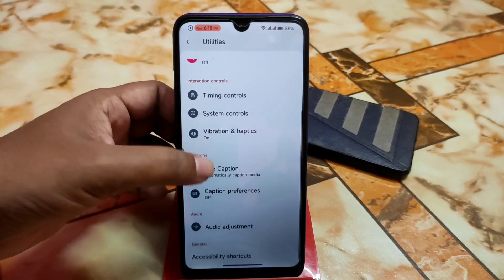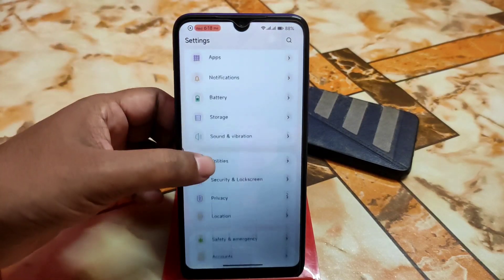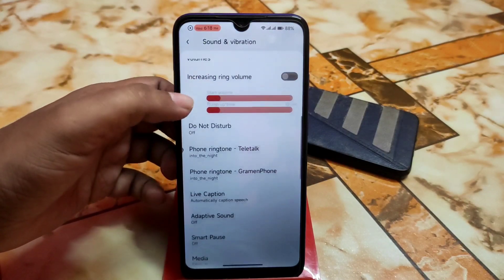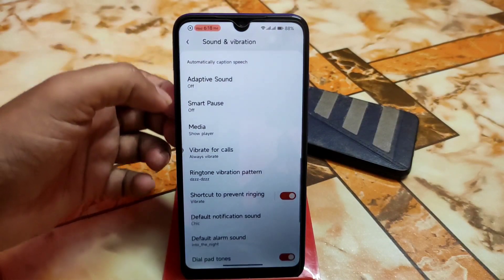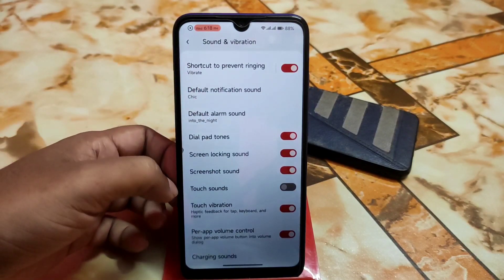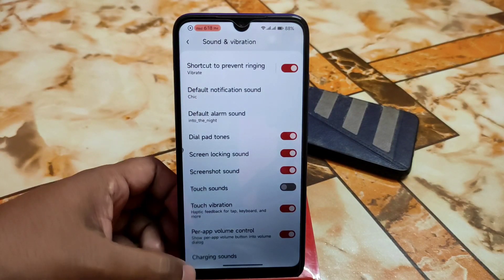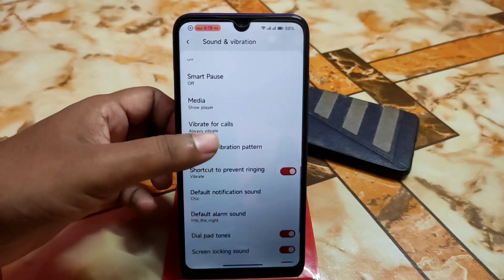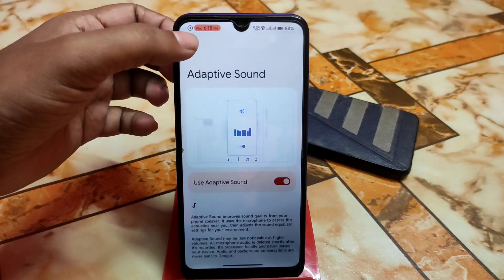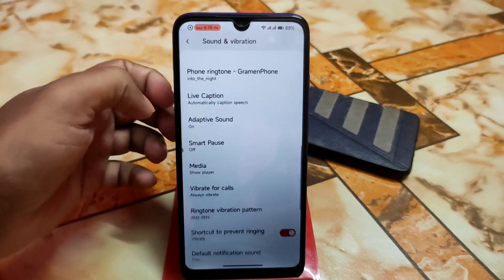And utilities — that means accessibility as well. Then we have the sound and vibration. The UI is a bit different here and we have the latest features. Every single latest feature is available here — touch sounds, touch vibration, and charging sounds as well. Then we have the adaptive sound option, which really makes the sound quality better.